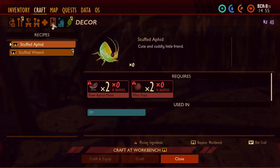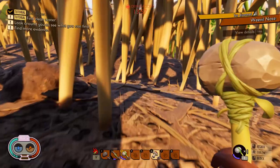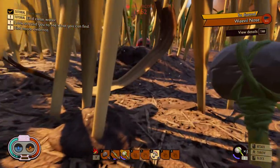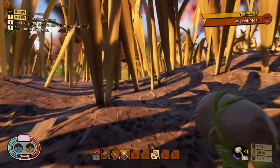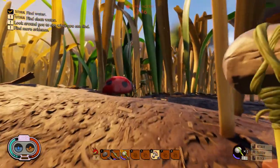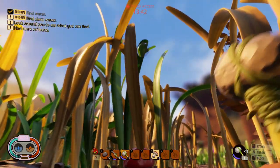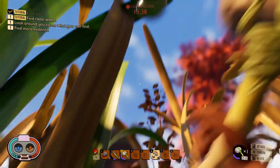Another cool thing I want you to see: sometimes you don't know where the big bugs are, but you can actually notice if you watch the leaves — they actually move when a big bug passes through them. This is really cool. Sometimes there are materials on top of the leaves that you can't see unless you look up. As you can see when this bug moves, it just moves the leaves so you can tell when something more threatening might be there.